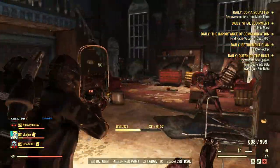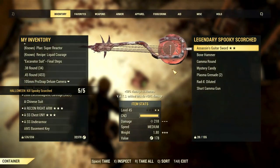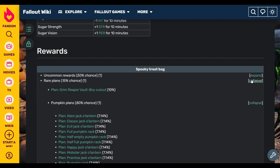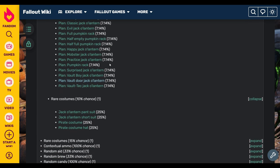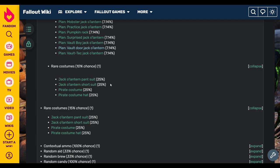But what are the chances to receive loot from one specific category, or for a specific item you really want? At the Fallout Wiki you can find all the percentages in great detail. The link is also below the video in case you want to check it at your own pace. Per every treat bag you open, you have a 50% chance to get something common, and a 30% chance to get something rare. Note that there is a 15% chance for rare plants, and another 15% chance for rare cosmetics. Keep in mind that the rare costumes have two entries, one inside the rare plants and a separate one for the 15% rare cosmetics, giving you a slightly higher chance to loot them.